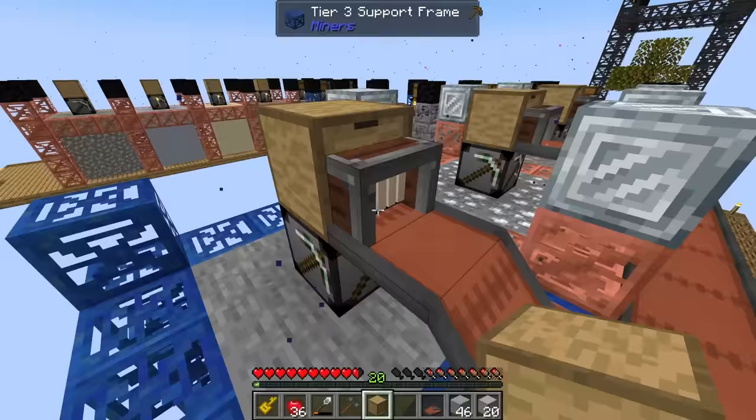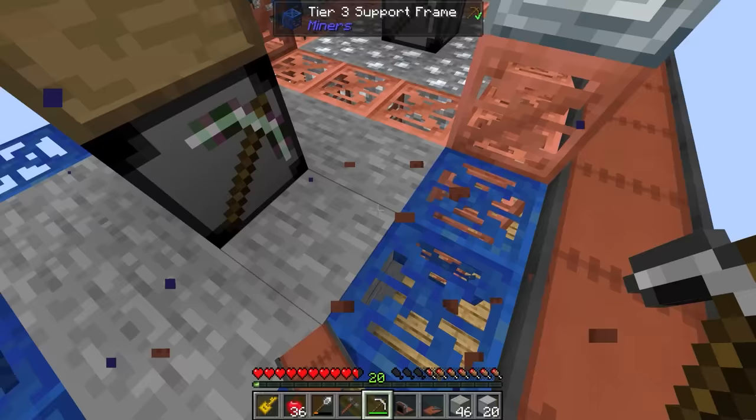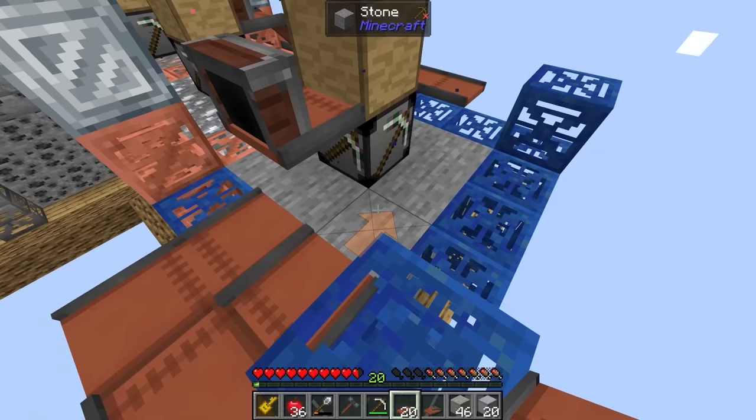It could be that we actually might have a use for the splitting conveyor belt. What I might do is make yet another storage drawer and right back at the beginning, see about splitting the regular stone so some of it goes to a drawer and some of it gets turned into smooth stone. That's going to allow us to start backing up on both regular stone and smooth stone. I might have to move this extractor to the side and make it a little different to how all of the others work. Let's put this on the back like this, and then have that come down diagonally.